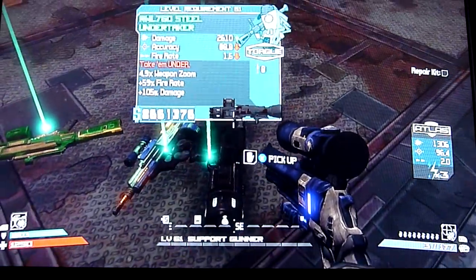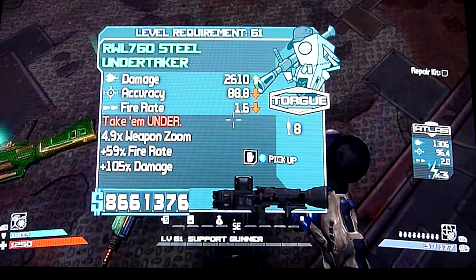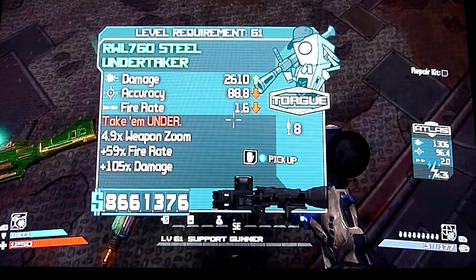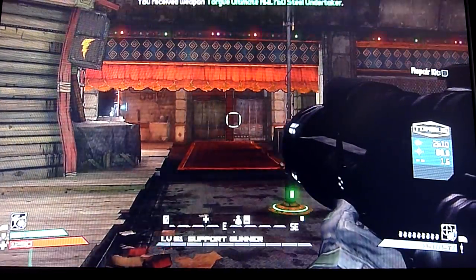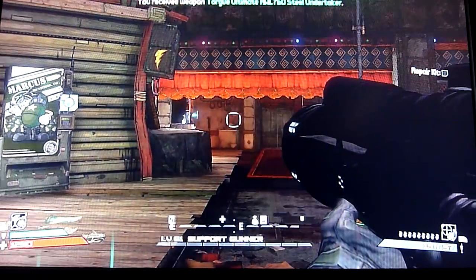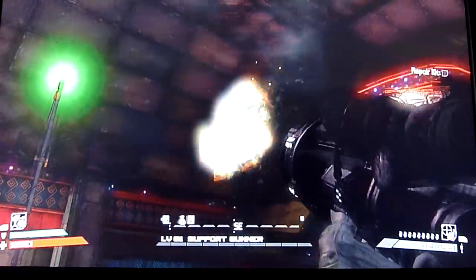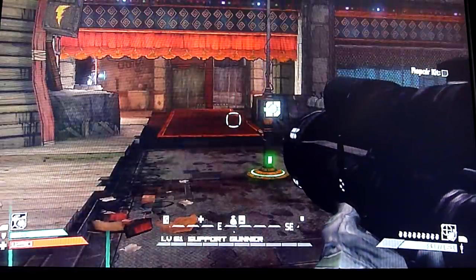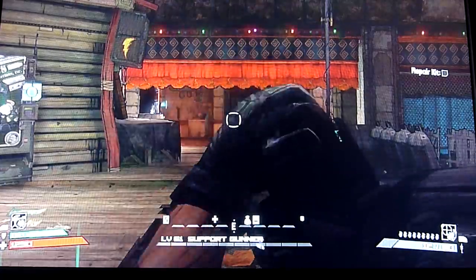Next is the Steel Undertaker — a very, very powerful rocket launcher with a very high ammo clip. The ability 'Take Me Under' means the rockets have an extremely large splash damage, so if I just fire it there, you can notice it's a hell of a lot larger than usual. The Undertaker also has an extremely large ammo clip of 8, so you can do some extra damage.